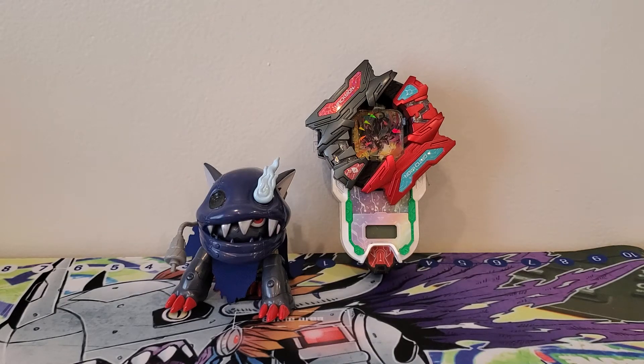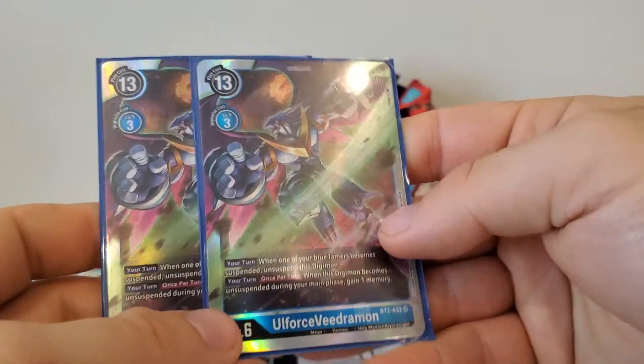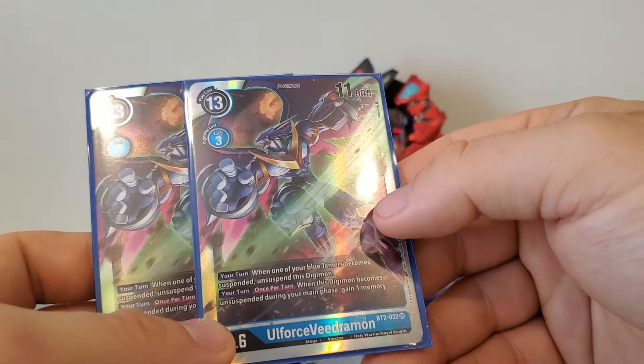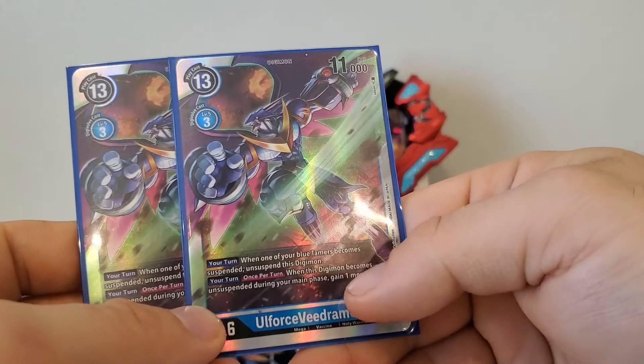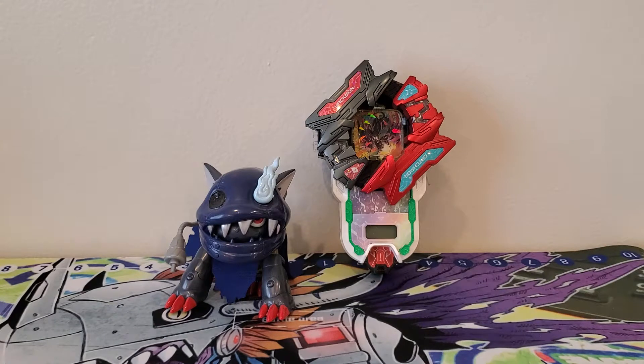The other two Megas are the other Euphorce Vedramons: 13 play cost, three digivolution cost, 11,000 DP. Your turn: when one of your blue tamers becomes suspended, unsuspend this Digimon. Your turn once per turn: when this Digimon becomes unsuspended during your main phase, gain one memory. That is very good, especially with the tamers we've got.